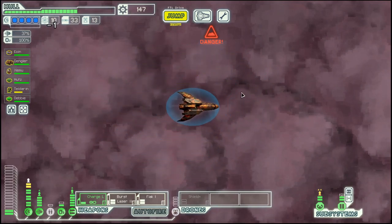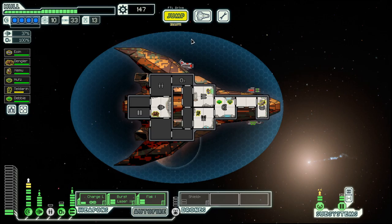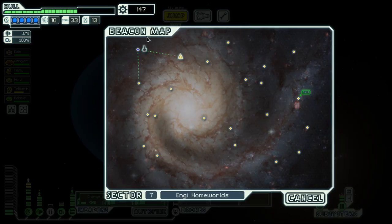Hello boys and girls, my name is Hotzestee and welcome back to season 42 of my FTL series, here in the Stealth Cruiser Layout C — the last ship we have not yet conquered this game with. If you want to know more about FTL Faster Than Light, check out episode 1 of this series.